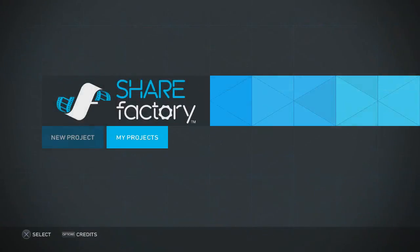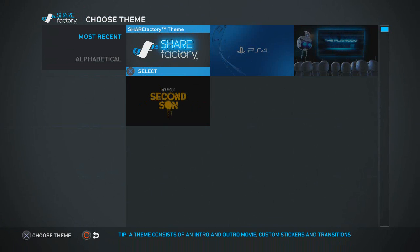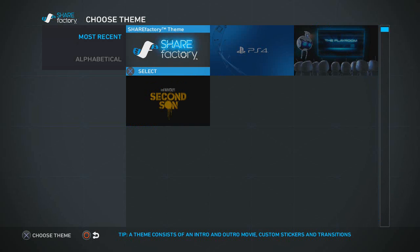Now let's get into Share Factory, the PlayStation 4 video editing software — the other big thing in this update. I have to say, it surprised me. It's pretty robust — I'd say it's above average for video editing software. It has all the features and functions you'd need to produce a decent video. You can tell Sony Vegas personnel helped build this.